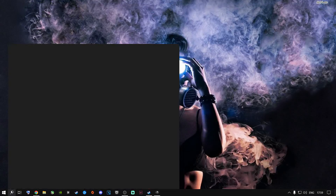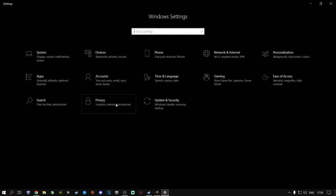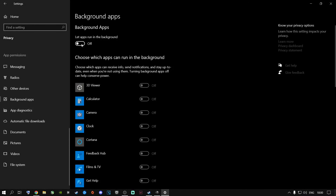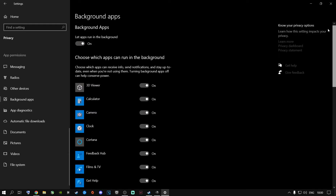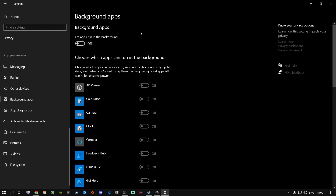The first step you're going to need to do is go to the search button and type in 'settings,' press enter, and then go to Privacy. Scroll all the way down and then go to Background Apps. Now, mine is turned off. For a lot of people out there, you might have this on and you might have all of these things running in the background, depending on what you have installed on your machine. I highly recommend you go ahead and just change this to turn it off.